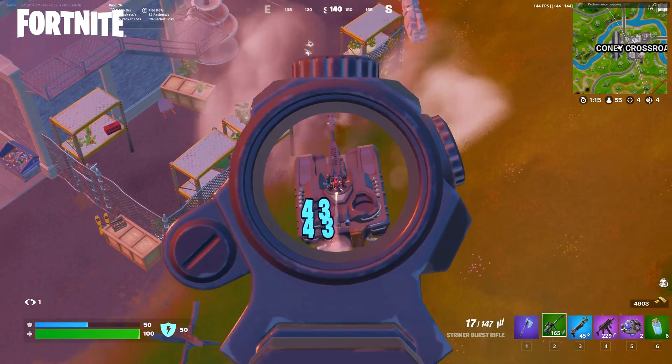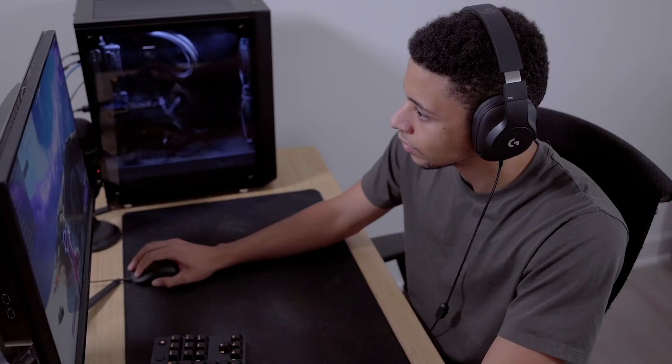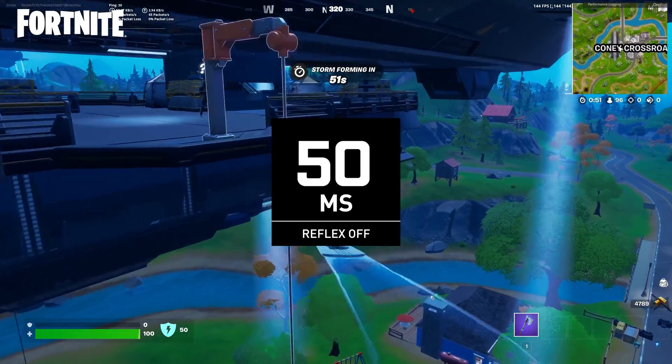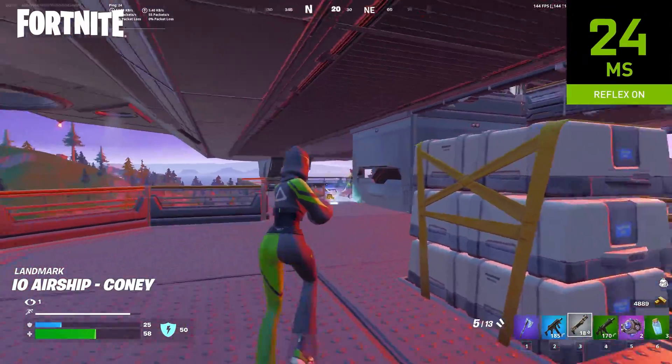When you think about it, targeting 60 frames per second, every frame is only 16.6 milliseconds long. On PC, competitive players are trying to get higher and higher frame rates — 100 frames per second, 200 frames per second. When you get to those numbers, frames happen in just a handful of milliseconds. So being able to reduce system latency by a few milliseconds, that's a really big impact for players.